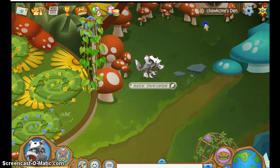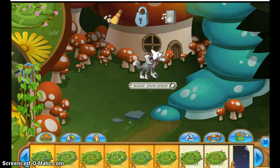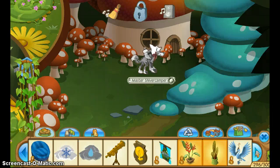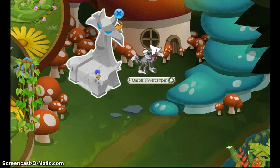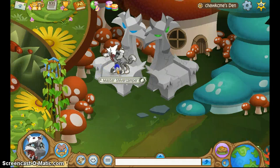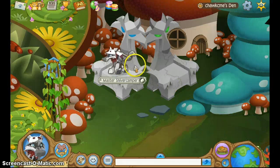Now we're gonna decorate the high rock. Let me find my high rock and I'll be right back. Alright, so I found my wolf thrones, which are going to be used as high rock. Now let me see if you can sit on those. Okay, yep, you can sit and use them.